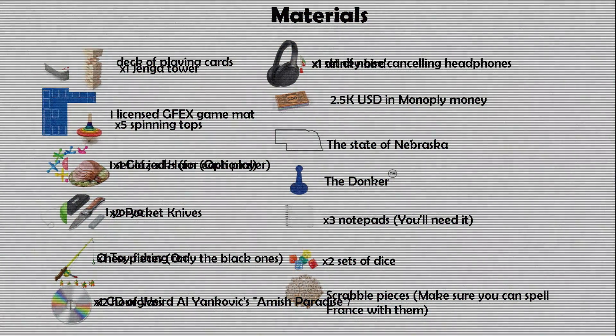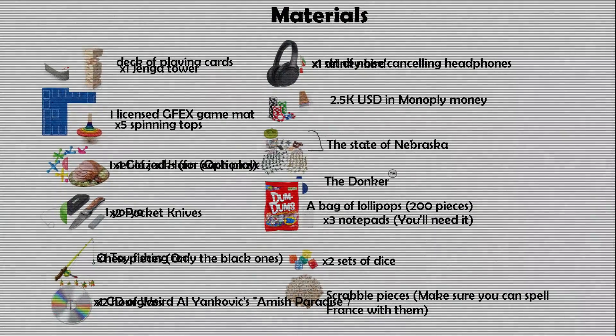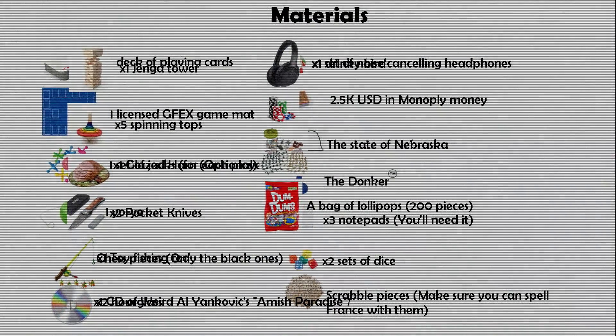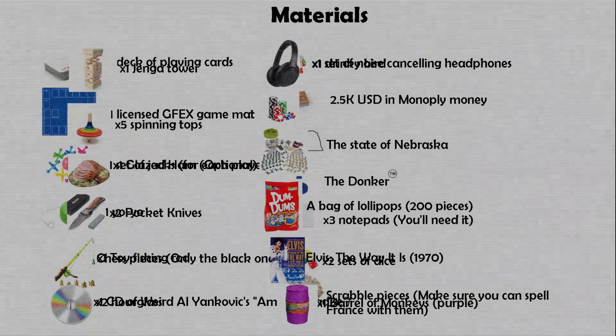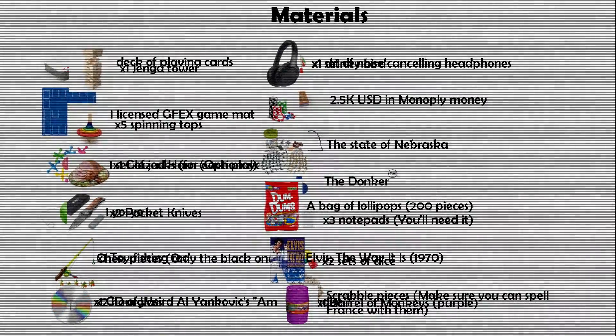The city of Weir Dalyankovic Amish Paradise. One pair of noise-cancelling headphones. Poker chips. 100 toy army men. A bag of lollipops. 200 pieces. Elvis, the wait is 1970. One barrel of monkeys — make sure they are purple flavo.